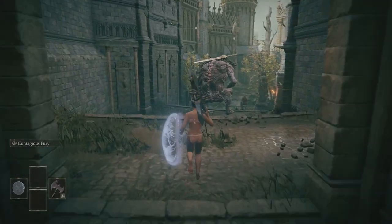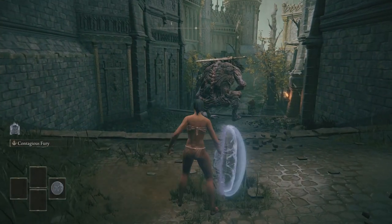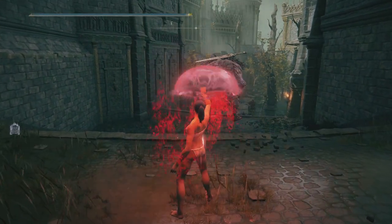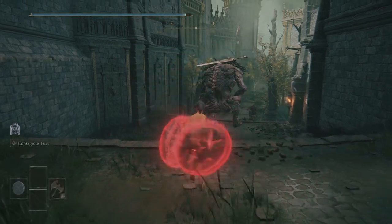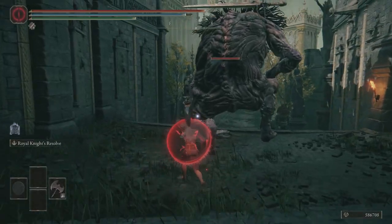Furthermore, one thing that's always been a mechanic is that if you have two Jellyfish Shields, one in each hand, you can stack both of them. Normally this would be kind of useless because you wouldn't have any weapons to capitalize on this.